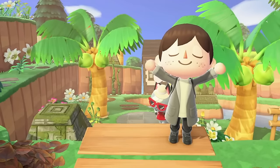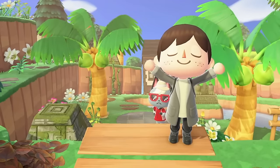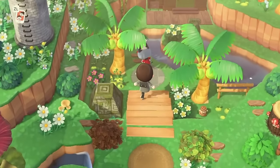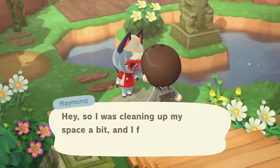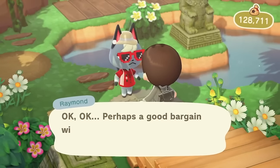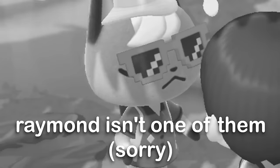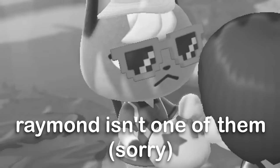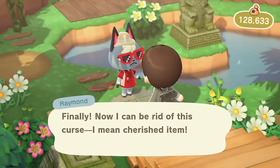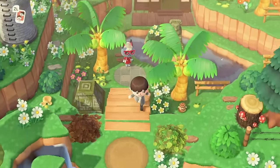Decorating is obviously a huge part of Animal Crossing New Horizons and many of us use our items for aesthetical reasons rather than practical ones. There's nothing wrong with this of course, we want our islands to look beautiful, but there are certain things in the game that you should have on your island regardless of your aesthetic. These can drastically improve your island life and become effectively essential for anyone who's playing day to day. Most of these weren't even in the game since the start and were introduced in later updates.